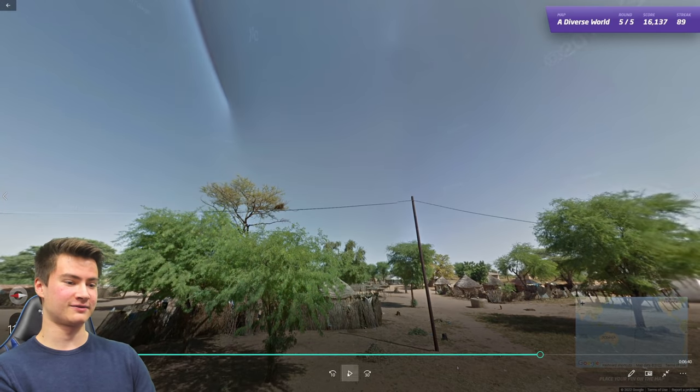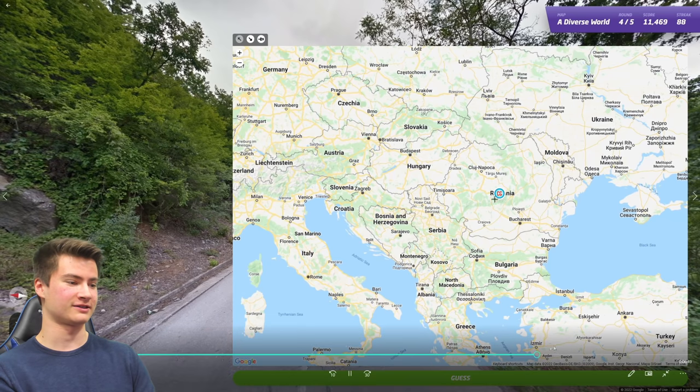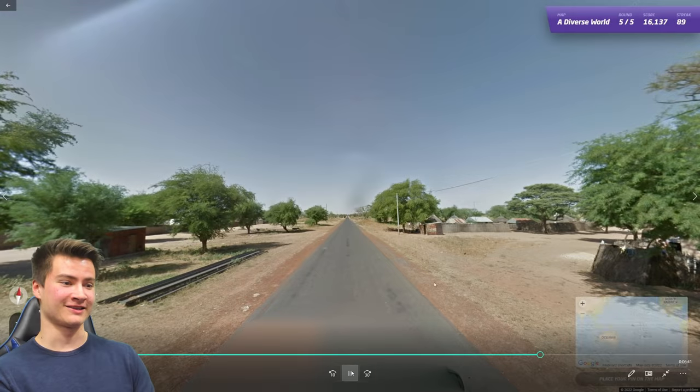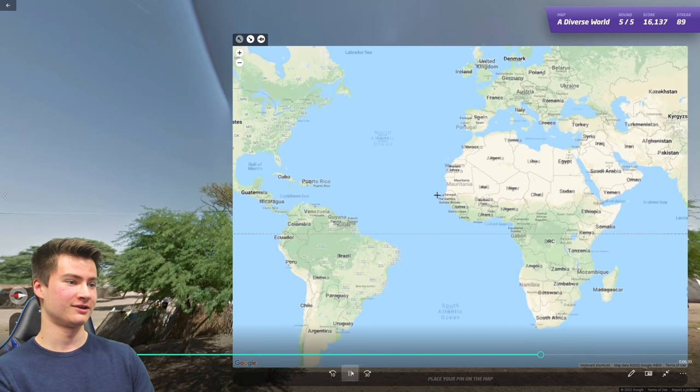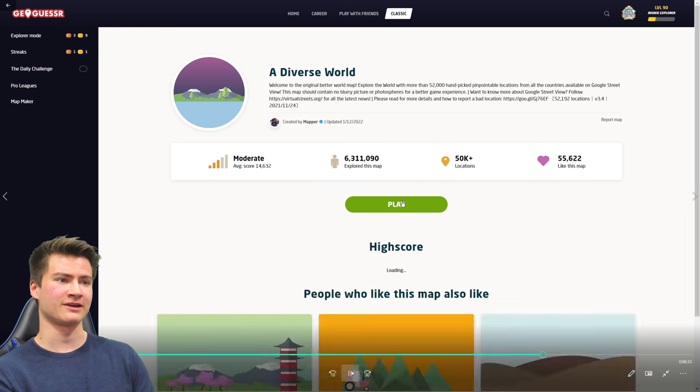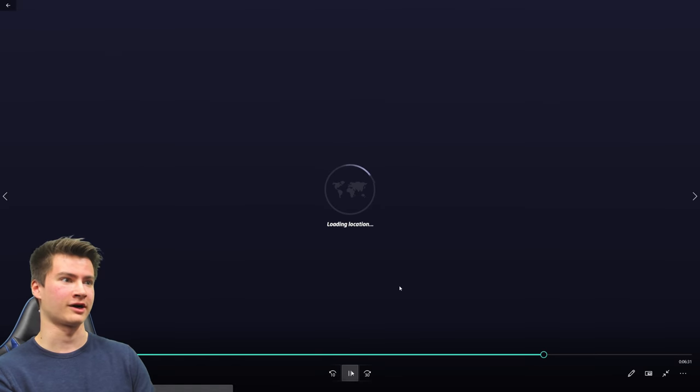Round ninety turns out to be the exact same Senegal location as a round we had earlier. I didn't even notice when I was playing. The bars with the rifts — that's Senegal. How did we get the same Senegal round twice within 90 rounds?